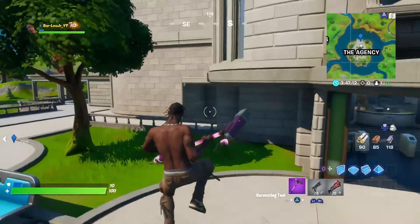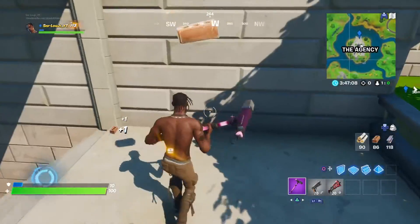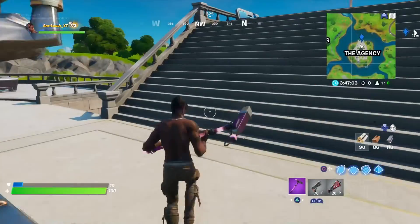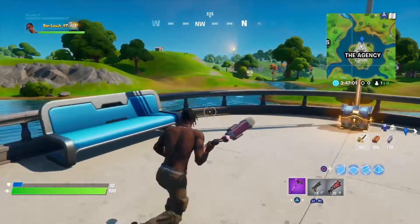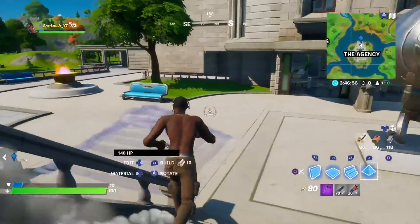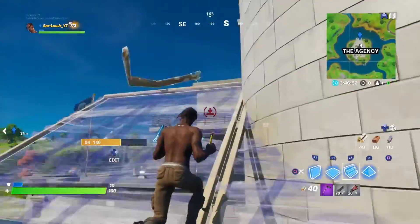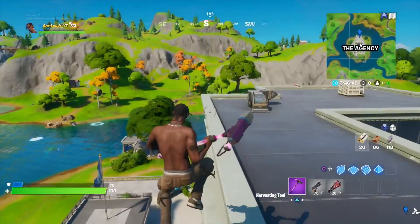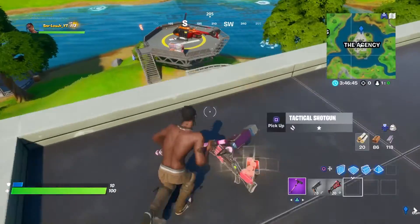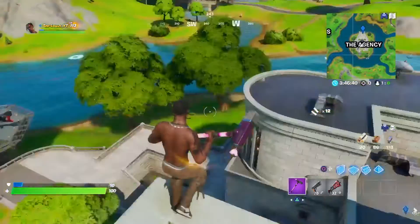Once you kill Midas, go back to the disguise booth — it'll be right here by the stairs. Kill Midas, kill everyone else, then go to the vault. There's a helicopter spawn on this side of The Agency, but if you're playing Arena it won't spawn, so take boats for rotation or farm here — whatever your playstyle is. That's how you loot The Agency.